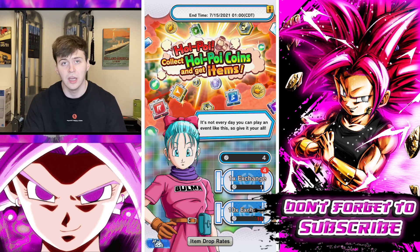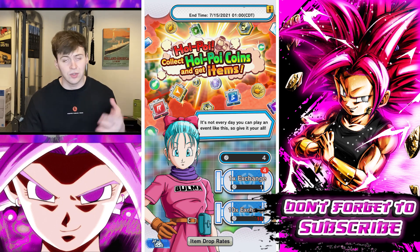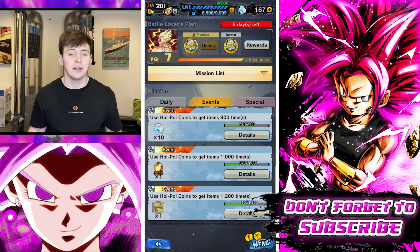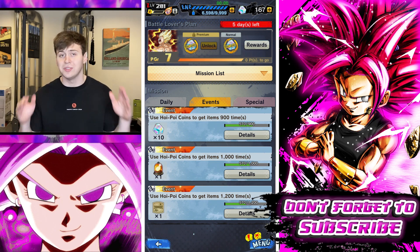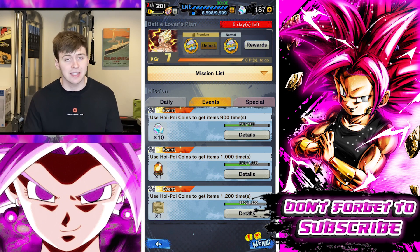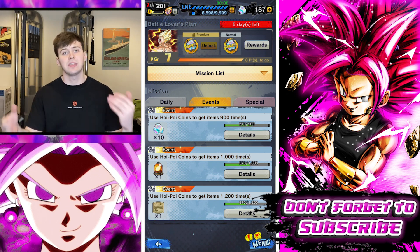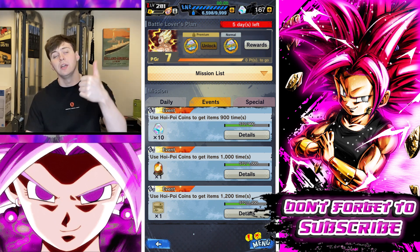You can also get Hoi Poi coins, which you can use in the Hoi Poi exchange to get different items like bells, souls, gold, and whatnot. When you turn in 1000 Hoi Poi coins before the end date, you will get a free LF Z power — 600 LF Z power — which is super nice. You can use that on any LF you currently have, but you have to have pulled them at least once. It's basically like pulling them a second time. 600 Z power is how much you get from a summon, so if you just got Gogeta and he's two stars, put it on him — bam, he's three stars.